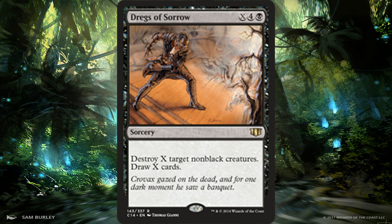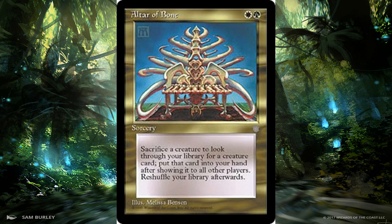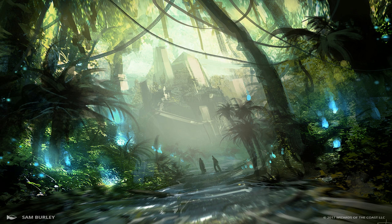Then we have Altar of Bone. It's not in a lot of decks, but you sacrifice a creature to search your library for any creature card. Tutors are always good in this format — you get to find your combo pieces or key creatures for just two mana. Yeah, you sacrifice a creature, but you're getting exactly what you need from your deck. Tutors are always awesome in Commander, and this is one not many people know about.